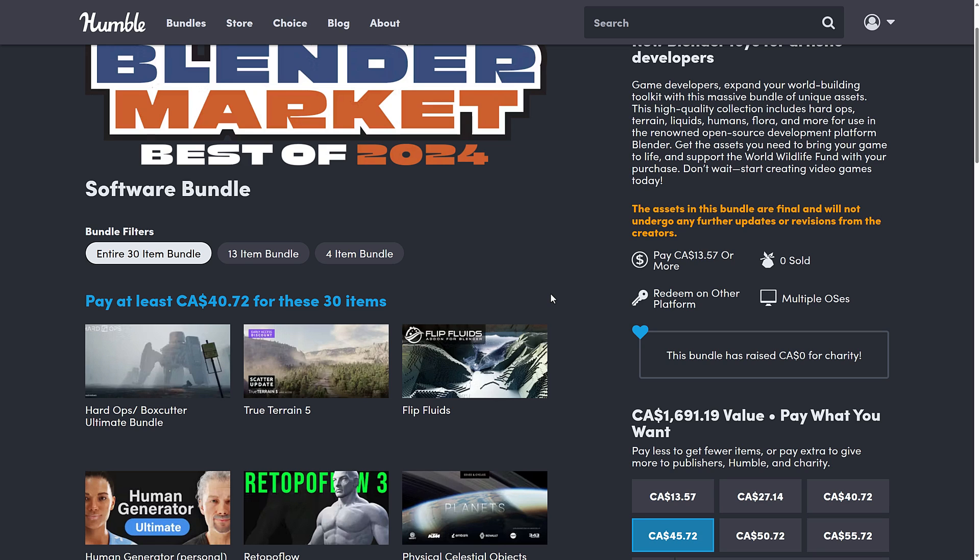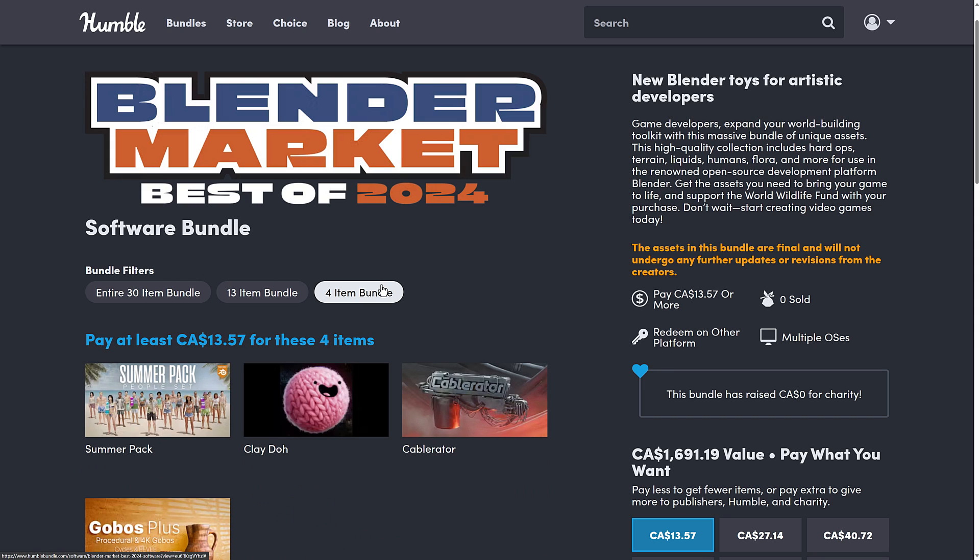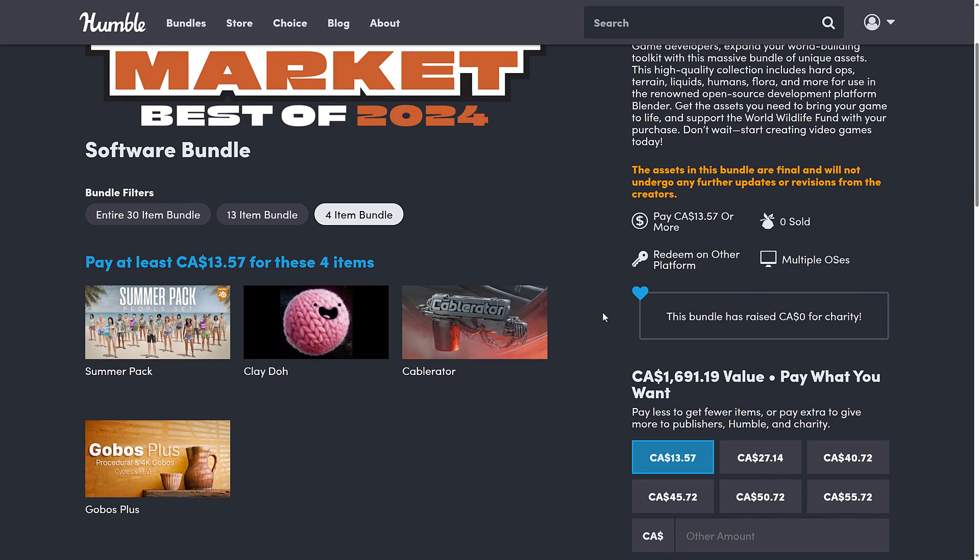It's not a redemption on the store — it's a ZIP that you're downloading. I'll show you exactly how that works in a little bit, but let's go through the bundle now. I'm not going to go into a ton of detail here because I'm going to follow this up with further videos. I'm definitely going to do a video on Hard Ops and Box Cutter once I familiarize myself with it. If you see other assets in this bundle you'd really like a dedicated video on, please do let me know.